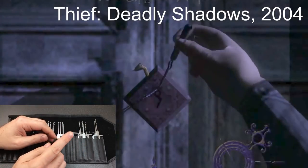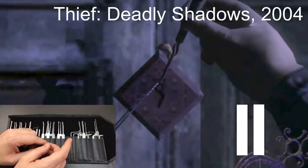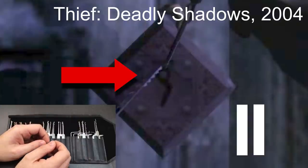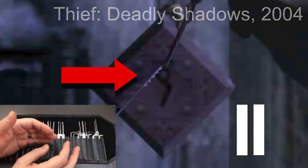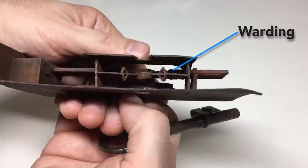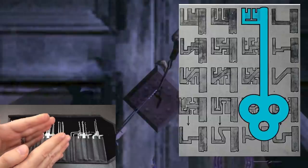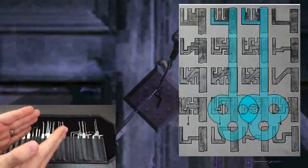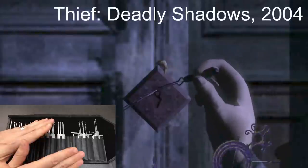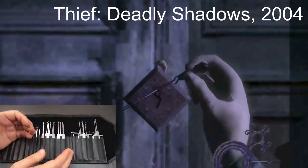Up next is an earlier Thief game, Deadly Shadows from 2004. Looking at the keyway and picks — that's really odd. It looks like a saw-tooth pick, which you'd never use for that type of lock. Looking at the shape of the keyway, it could be a warded lever lock, which uses an ornate key passing through internal warding. These are picked using skeleton picks, which replicate keys for different warded locks. I have no idea what that weird handle thing bobbing about is doing, so for realism I can only give that a one out of ten.